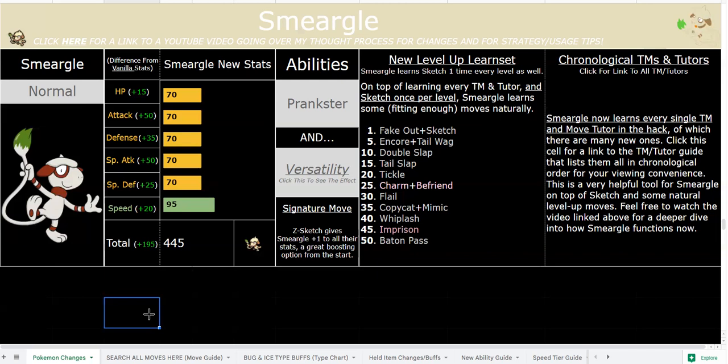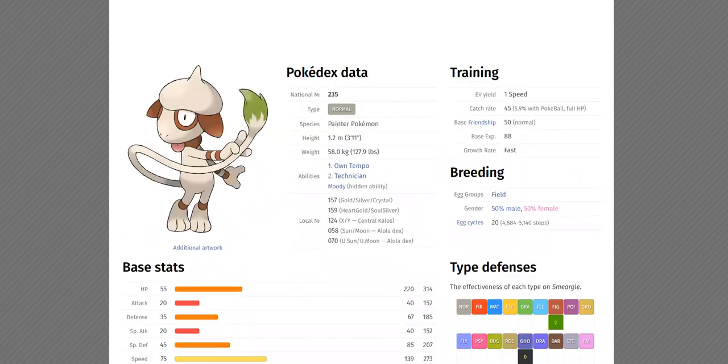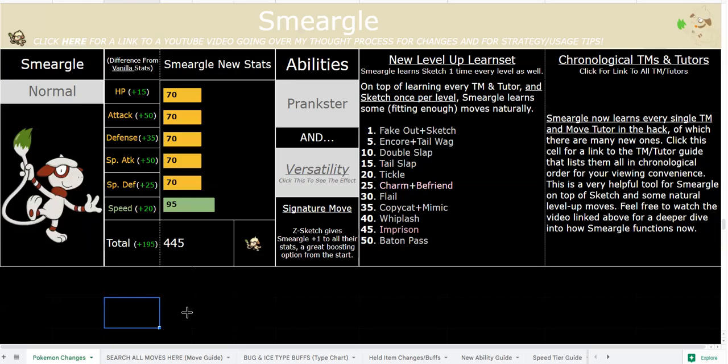70 base attack with STAB on literally everything is strong as hell. 70 base is very reliable — I did consider 65 but opted for 70 because it's fun and it fits. He's only 4 feet tall, which is actually bigger than I expected, but that's why I went with 70 instead of 65. 95 base speed is also very fast with Versatility sets and Z-Sketch — you can cycle between any three coverage moves plus Z-Sketch and sweep, especially in early game Akala Island boss fights.